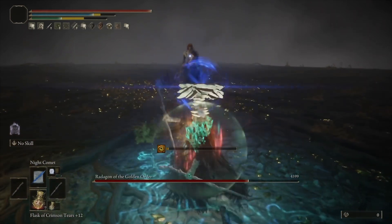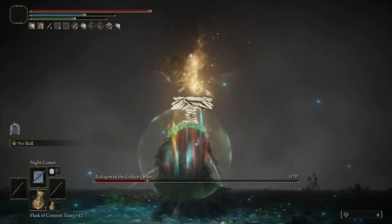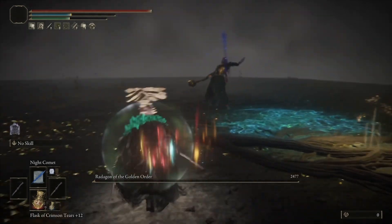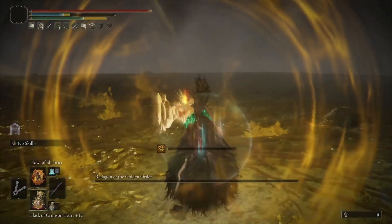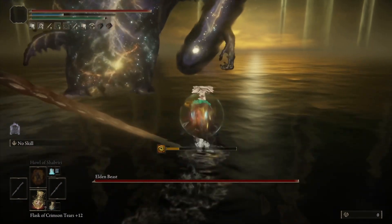Radagon is actually not too difficult at all. The main thing you want to do is hit him as many times as possible once you get into the room. He has a very forgiving window at the beginning that you want to utilize — stack as much damage as possible, because he's ultimately a glass cannon — and take him out fairly quickly.